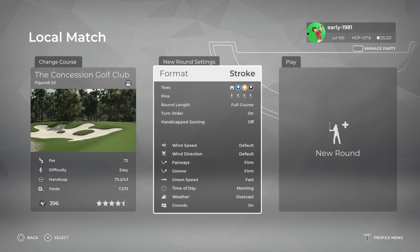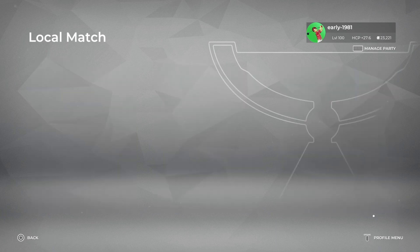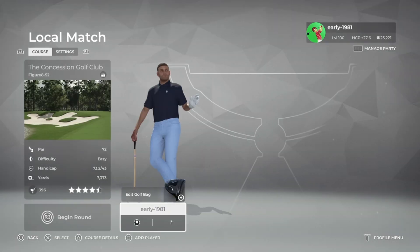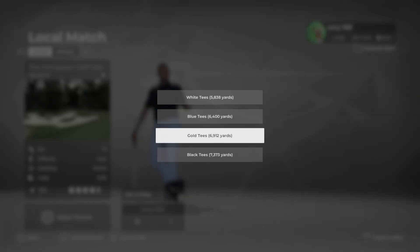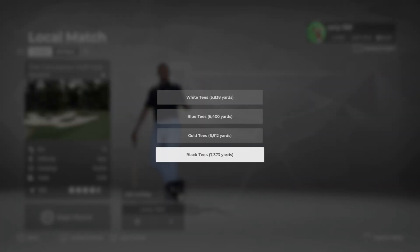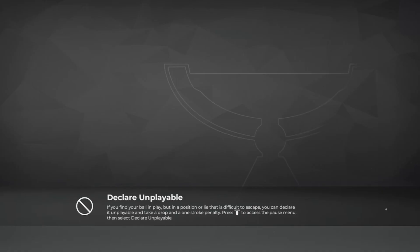Let's check out the course settings. As always, everything is at default. Fairways are firm, greens are firm, green speed is fast. We do have four tee options and we are going to be playing from the black tees which are playing 7,373 yards, and as always pin set number one.